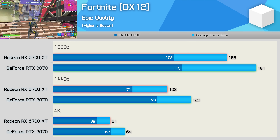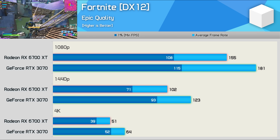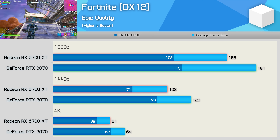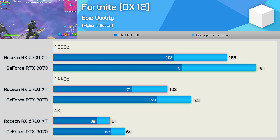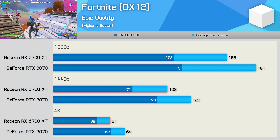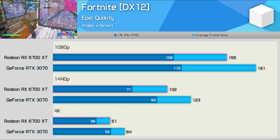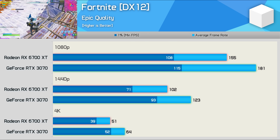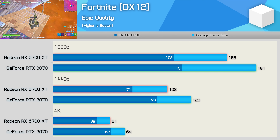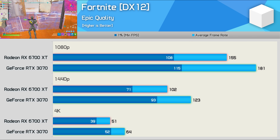Fortnite is another battle royale game, but this one has always heavily favored NVIDIA, though AMD has made some inroads here. Still, when compared to the RTX 3070, the 6700 XT was quite a bit slower — trailing by a 14% margin at 1080p, 17% at 1440p, and 20% at 4K. So assuming you have a relatively modern CPU that isn't heavily utilized when playing Fortnite, the RTX 3070 is going to deliver considerably better performance than the 6700 XT in this title.